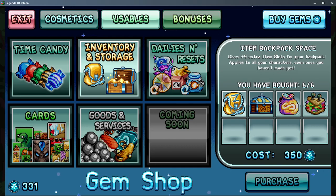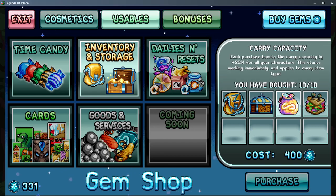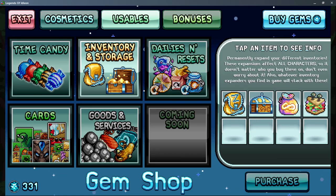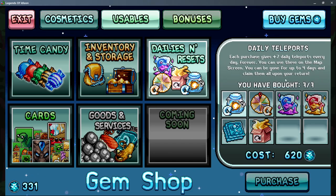I would go with carry capacity over backpack space, but honestly you're going to want both — they're roughly equal in value, though technically one is more efficient depending on how many upgrades you have of either. So just work towards both. Daily teleports I really enjoy; people who don't have them maxed get by fine, but I personally like them.